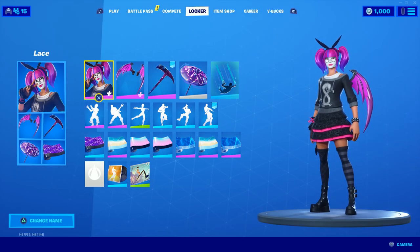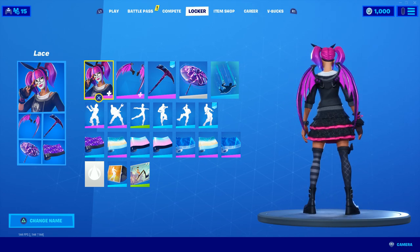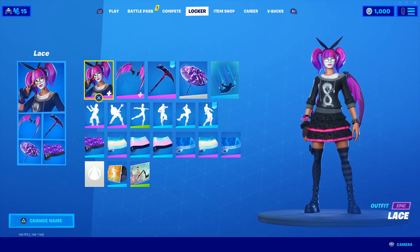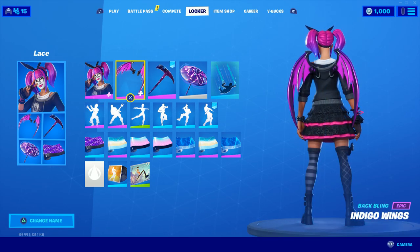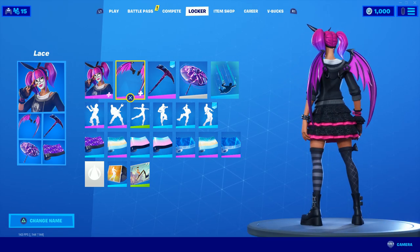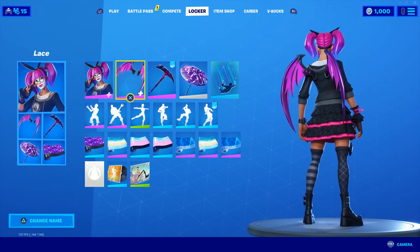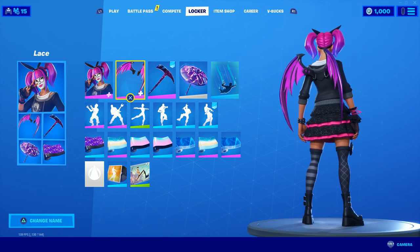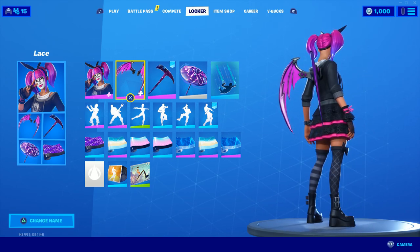Next up we've got Lace — this is like one of the sweaty skin combos out of this list, if I'm being honest. It's really solid; I love the pink and the purple on her hair and how she's got the dragon on her chest. This is a really solid looking skin, it always has been — whenever I get killed by Lace in game, it's always a sweat using it. We've got the Indigo Wings going with it — I don't know how I feel about these wings, they are a little bit big, but the colour scheme just feels like this is the back bling for this skin, even though it's not. It really fits the theme of a punk kind of girl.